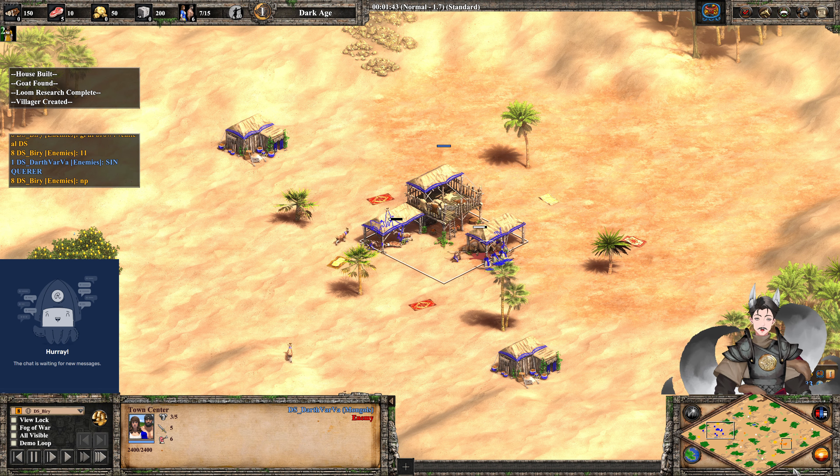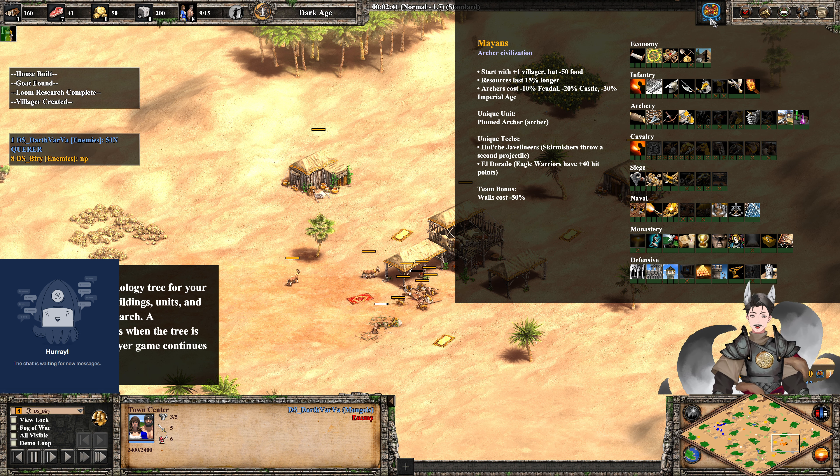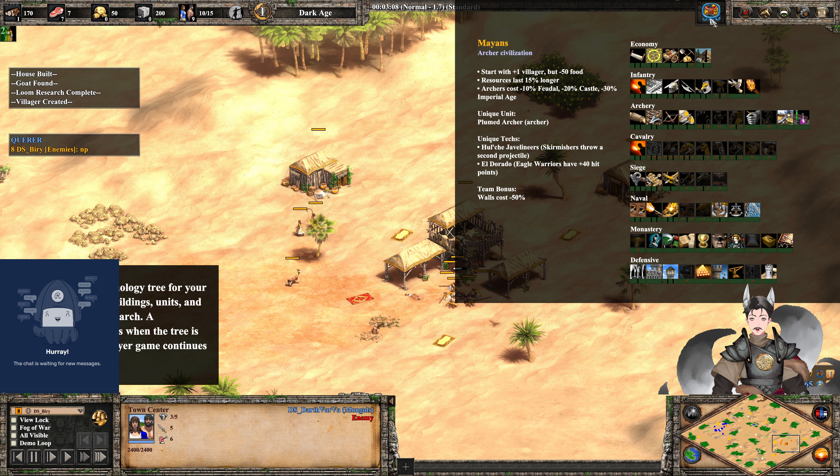Let's cover each player's civilization bonuses. Mayans: archer civilization, start with plus one villager, villagers cost less food, resources last 15% longer, archers cost less per age — 10, 20, 30 — assume zero in dark age.